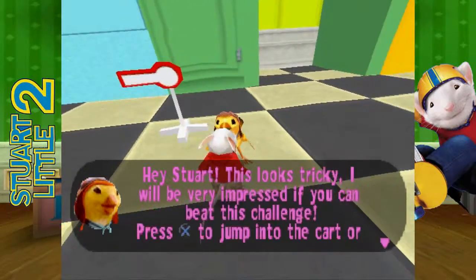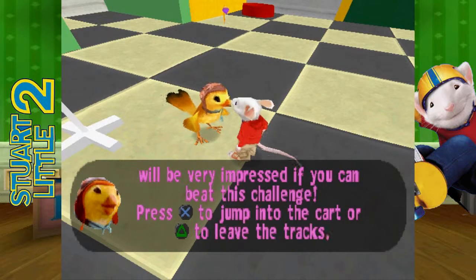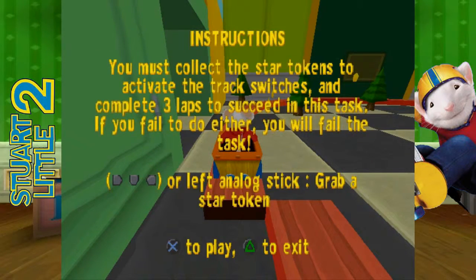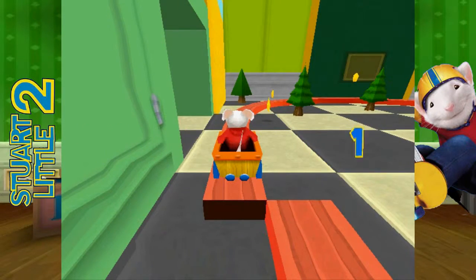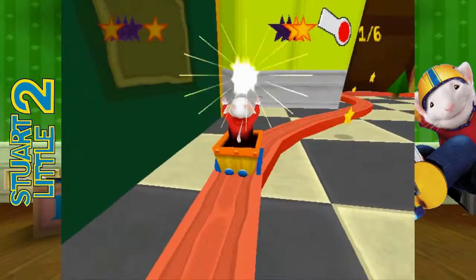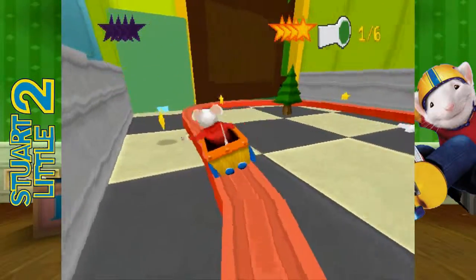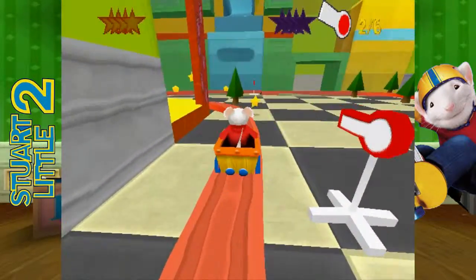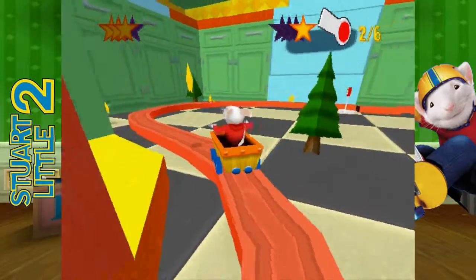We're gonna do a little minigame here. I'll be very impressed if you can pull off excited. Alright, this is pretty easy — you just push the analog stick in the direction the star is and you grab the star. It's pretty forgiving. Again, this is a kid's game, you have to remember that. And kid's games tend to be real easy.